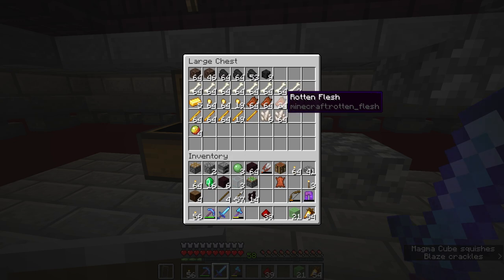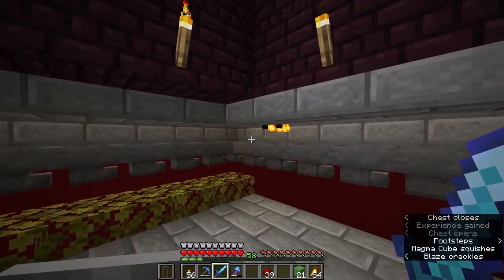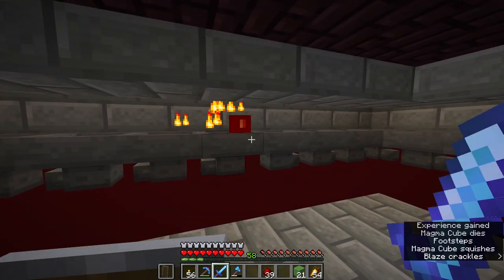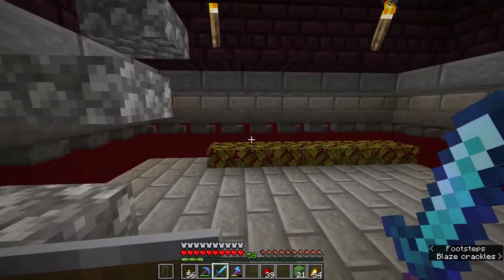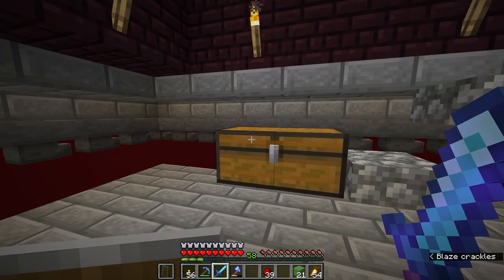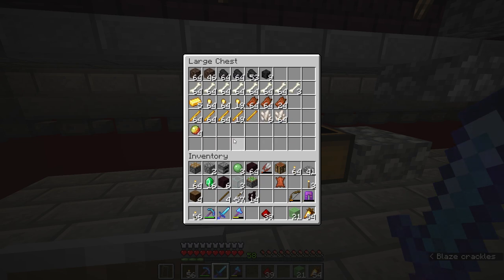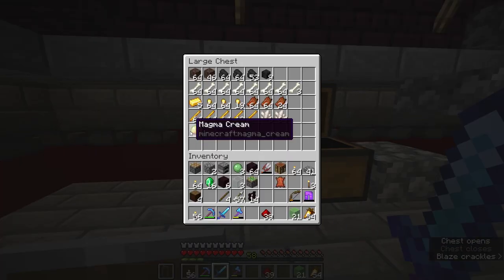We get a little bit of rotten flesh to trade with villagers as well, and the quartz from the blaze additional drops is going to be super useful for making the occasional redstone components. Although if I want quartz blocks, I will probably just get a stonemason and trade with those. Magma cream is kind of an outlier here - you'll notice we only have four magma cream in the chest, and that is because these little magma cubes don't really drop magma cream very much, if at all. Magma cream is more likely to come from the middle stage of a large magma cube once they break down into two smaller ones - that middle stage is the one that gives you the magma cream more frequently.